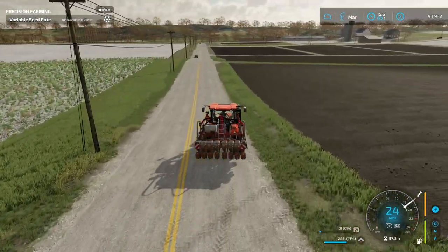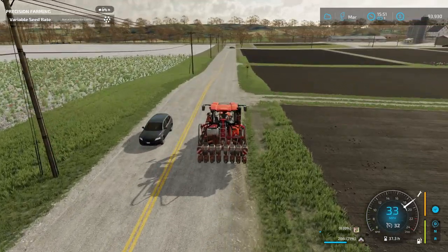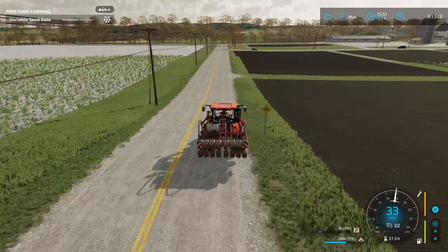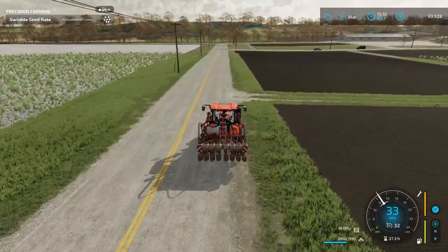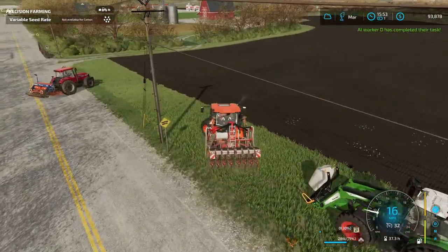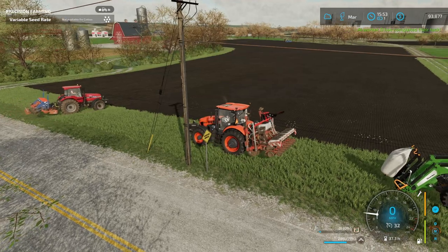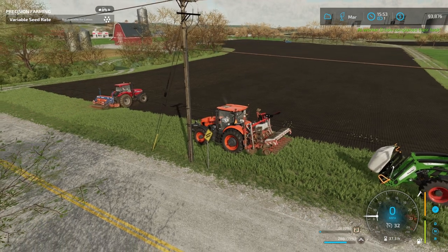Would you look at that — it folds back up just as easy as it unfolded. So I got this contract done here — everything completely planted. We're going to head over to the farm, refill our seed tank, and then get up to another contract here — a cotton contract. Would you look at all of these workers? That guy actually just got done.